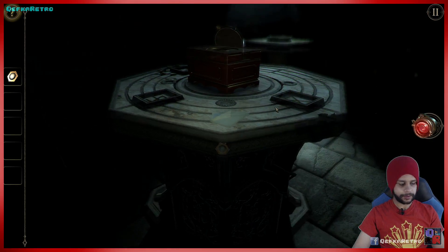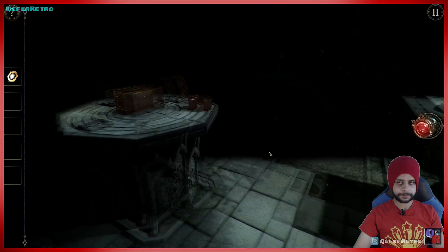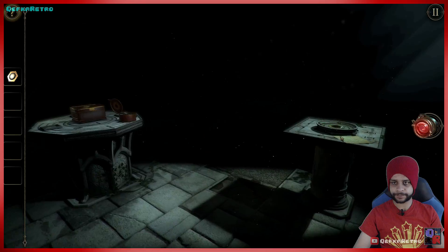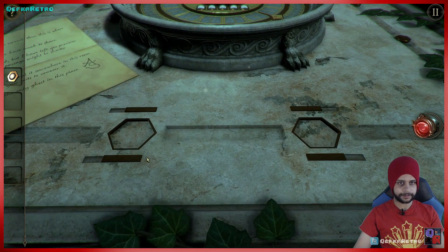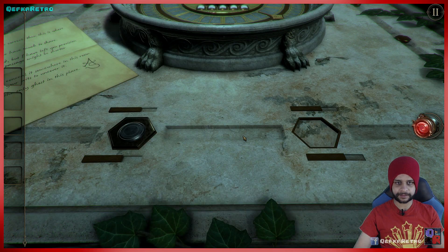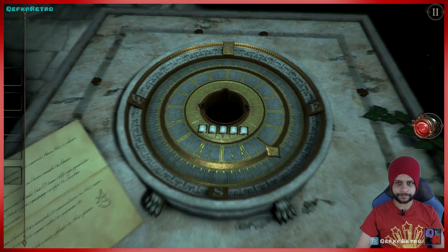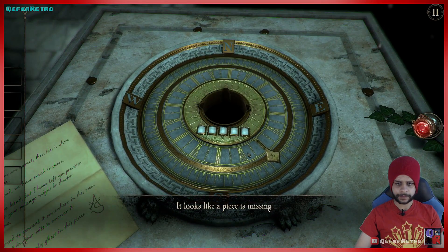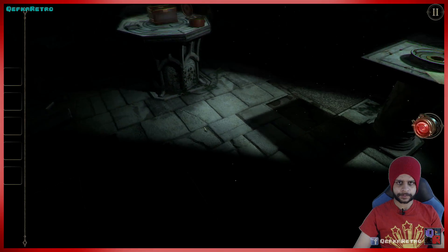Fair enough — let's go back and see where that piece goes. Here's the table — there are some rectangular shapes on it. Let me see if I can put the piece in here. I can, and that appears to open something. It looks like another piece is still missing.